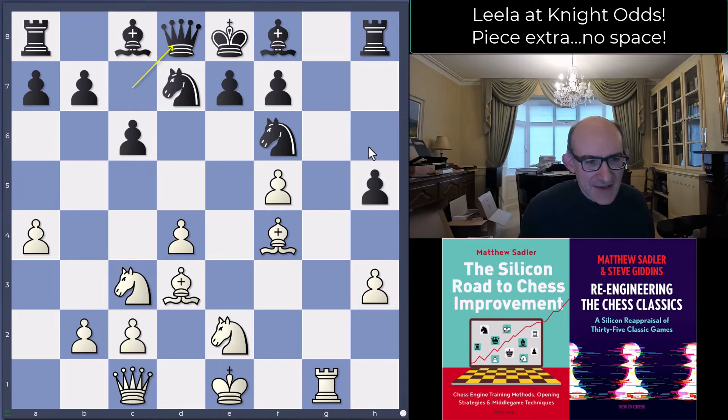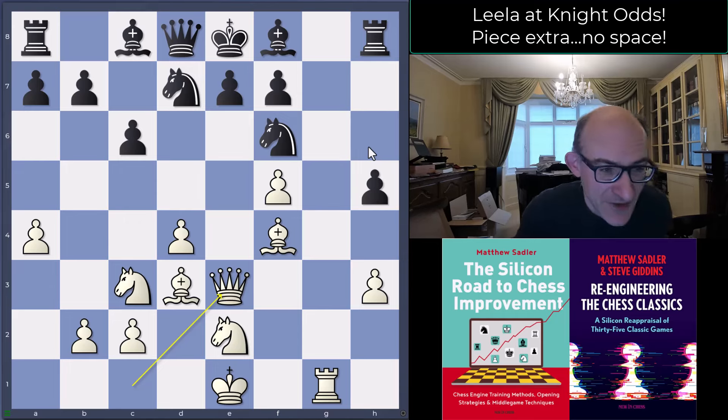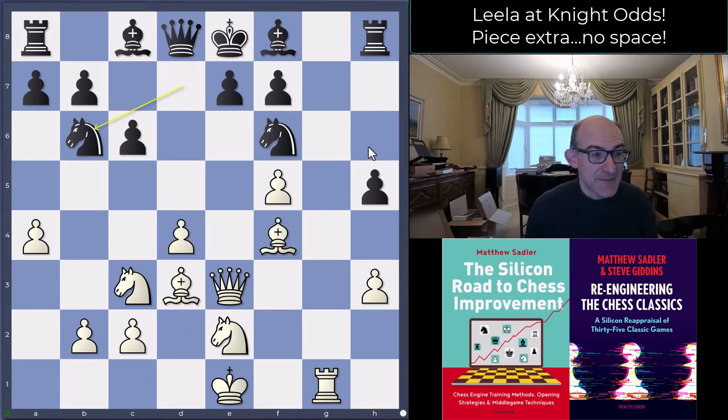Black played queen c7, Leela played bishop f4, queen went back to d8, then queen e3. From a human point of view you're thinking white's making so much progress, but the engines are still saying minus 4, minus 4.5. That's why stockfish and torch evaluations aren't that useful in terms of how a human feels during this. Leela's not factoring in human psychology, but the training it receives about what is unpleasant for human players is clearly leading to these situations.